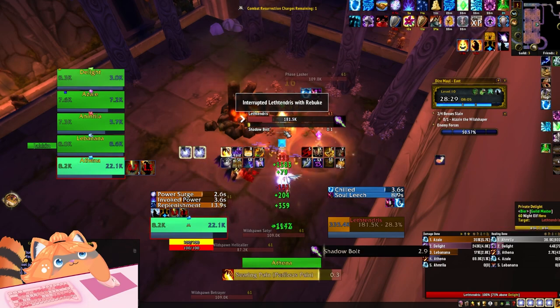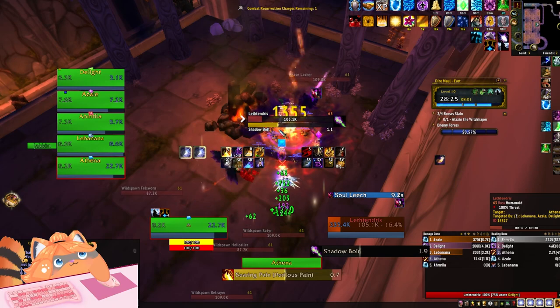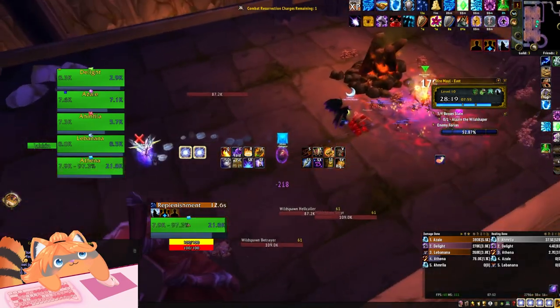At the moment, not too much to worry about. This boss — you want to kick Shadow Bolt Volley on Tyrannical weeks, but otherwise pretty straightforward. We focused the imp first, it died, so we pack up and start running back.